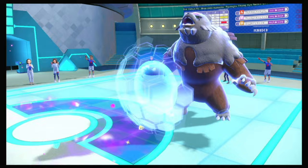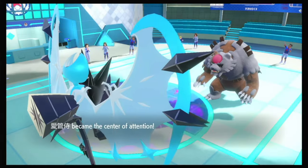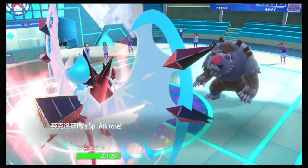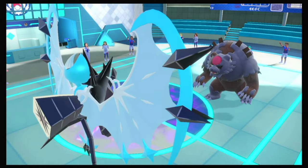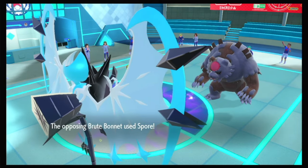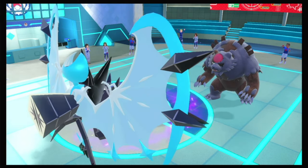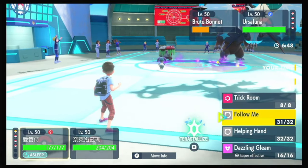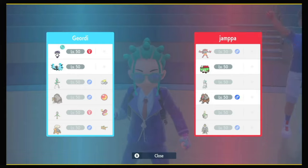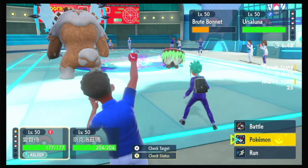Yeah, Ursaluna just Protects — that's actually good. And then whatever they do is fine; I want to see the speed interaction. I'm faster than their mushroom. Now just connect this and we're in a pretty good position — this is going to be a lot of damage, though I doubt it KOs. That mushroom is bulky. Spore is expected. Indeedee is going to have to eat a sleep turn. Plus-one Meteor Beam did that much — Moongeist Beam is close to the same power but resisted, so it's not going to KO.